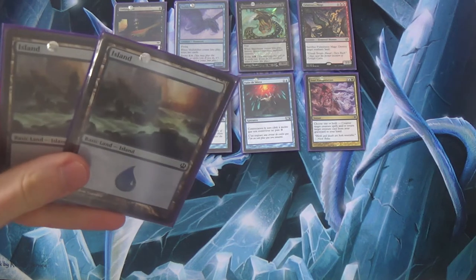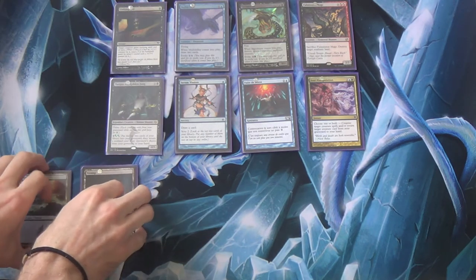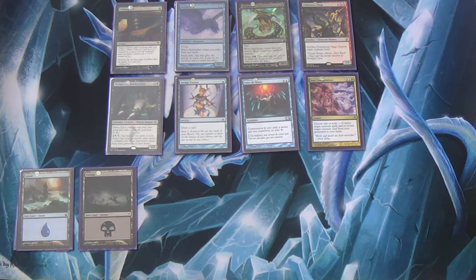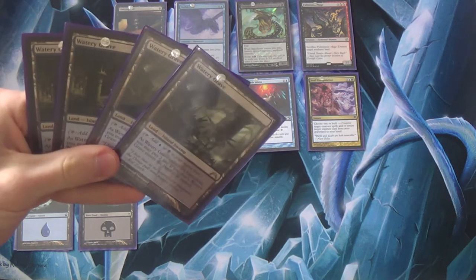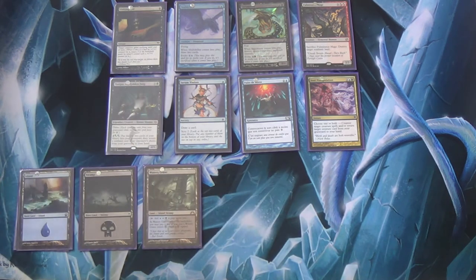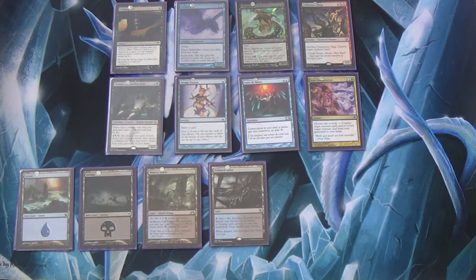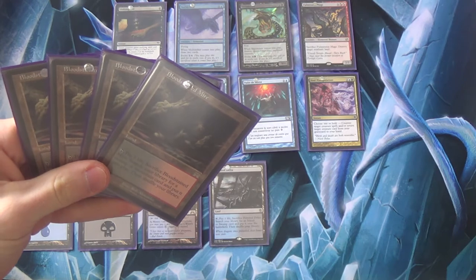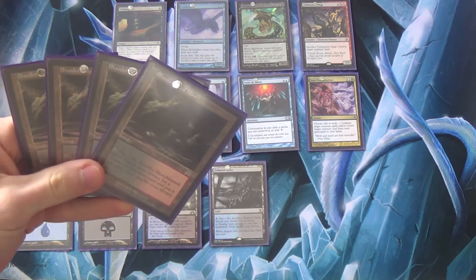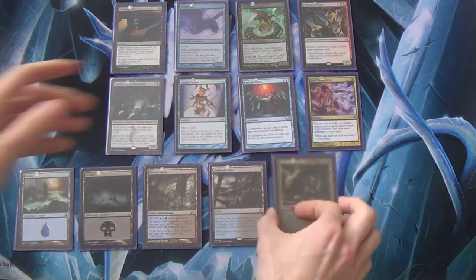Now the lands. Two basic Islands, two basic Swamps — your basic land suite may vary based on what you expect, what colors you're running, and what the meta is like. Four Watery Graves — shoutout to TJ for lending me two of his. Four Polluted Deltas — shoutout again to TJ. Also shoutout to TJ for lending me two Fulminator Mages. I run four other fetches; you don't have to run Bloodstained Mire necessarily. If you're running Dimir, maybe two Bloodstained and two Misty, or two Flooded — basically two that get black and two that get blue.